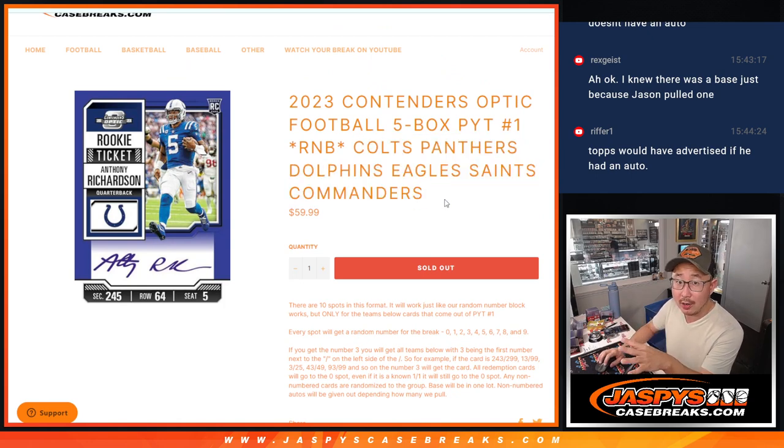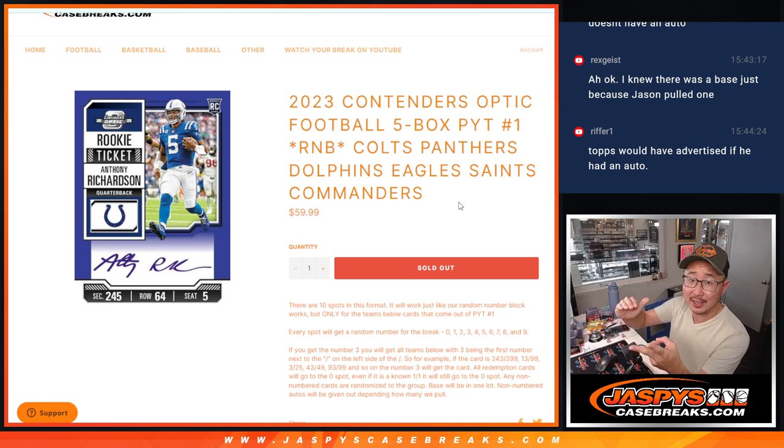Now there are non-numbered auto possibilities as well for these teams. So here's what I'm going to do: if I pull one non-numbered auto, that'll go to the name on top on the randomizer, along with the non-numbered base — we'll bundle that together. The second non-numbered auto will go to the second name. If there's a third — so if I pull an Anthony Richardson non-numbered auto third — that'll be for the third person on the list. That's how I'm going to do it and I'll be consistent about that.